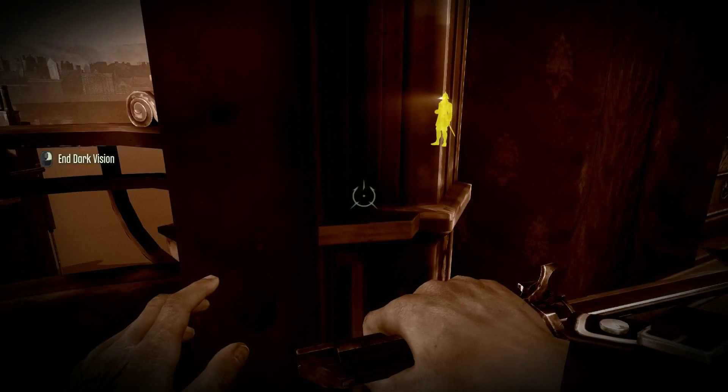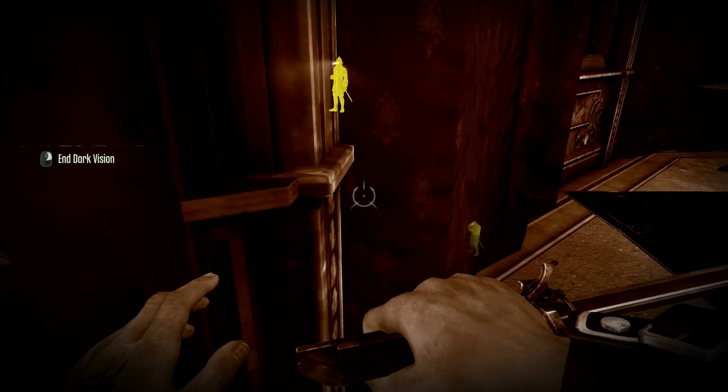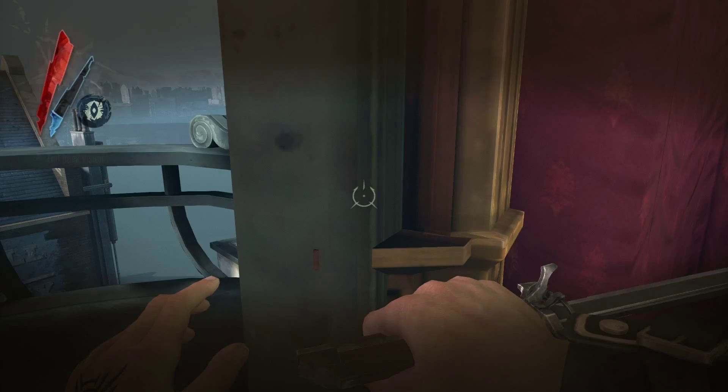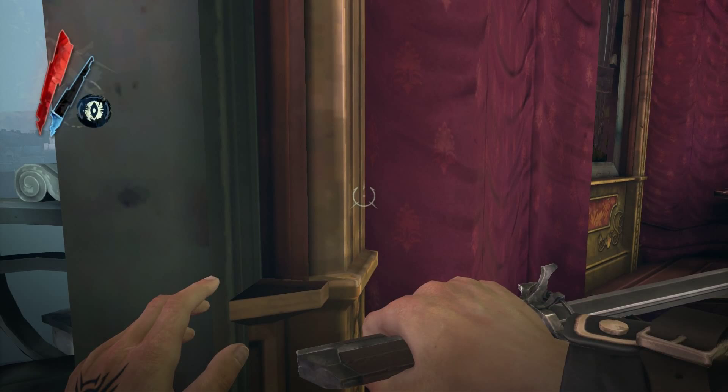Next time the guards attack me like that, I need to pull out my pistol sooner. They come at me so fast — I should use Bend Time. They have these dice.